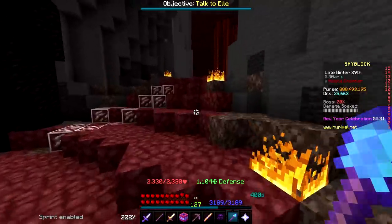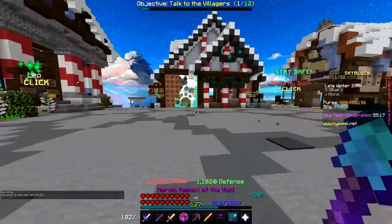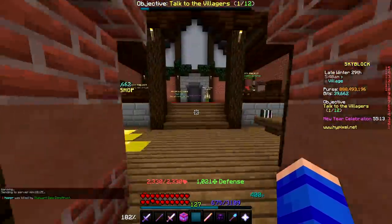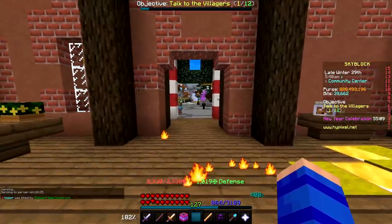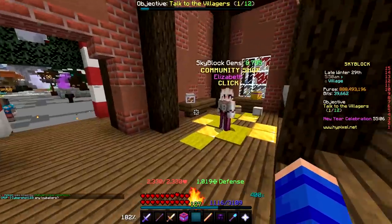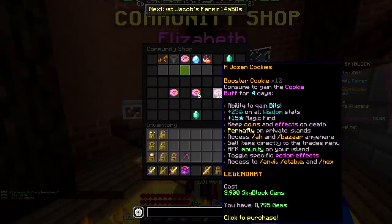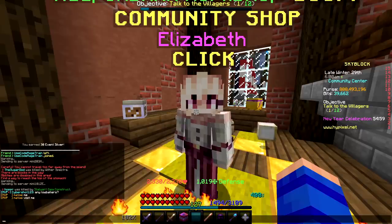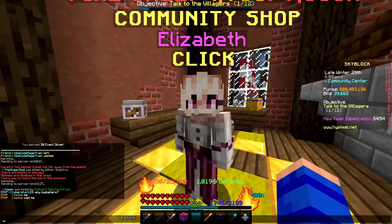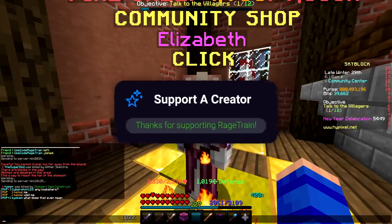I also need to keep buying my maxed out daily cookies if we eventually want to get this Golden Dragon Pet, because I think we did the calculations — it's like over 2 billion, if not like 2.5 billion coins that I'm going to need to get everything I want for the G-Drag. So I'm going to go ahead and buy my $400 worth of gems to start things off today. Make sure you use code Rage Train if you buy anything in the Hypixel store.